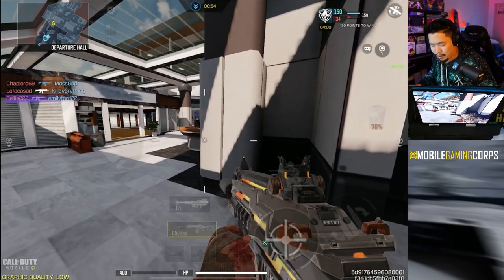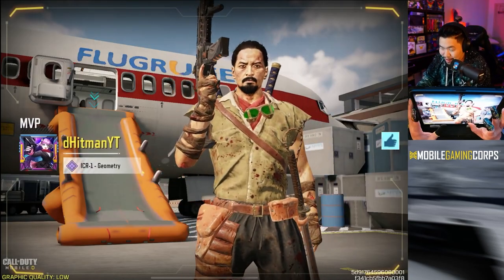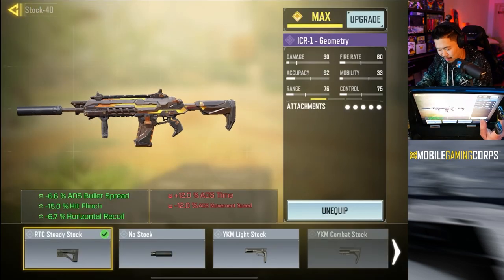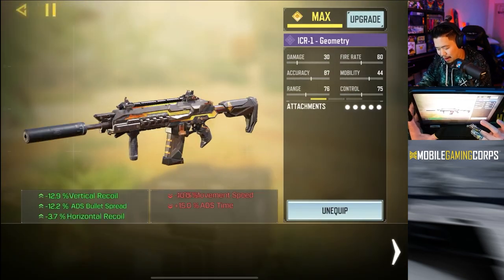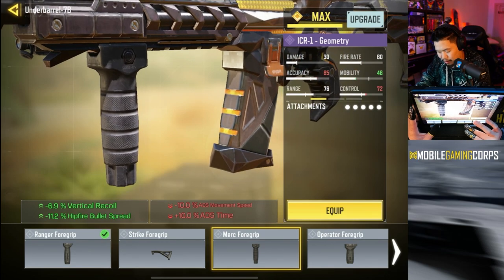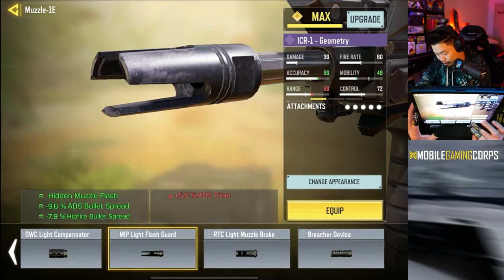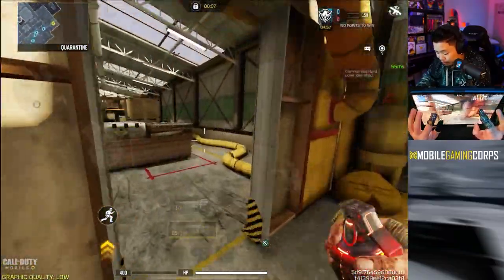Wow, that was actually pretty crazy — pretty insane. The recoil was non-existent, and so was the ADS, but we were beaming people. I think the one thing to change is swap off the steady stock and put on the hipfire laser, and maybe even switch to the Merc 4 grip. We don't get the ADS red accuracy though, which is kind of important in my opinion — I want to have ADS red accuracy. But what if we do the hipfire laser? Vacant might be the best map to try out this hybrid build — lots of long lanes but also close range.